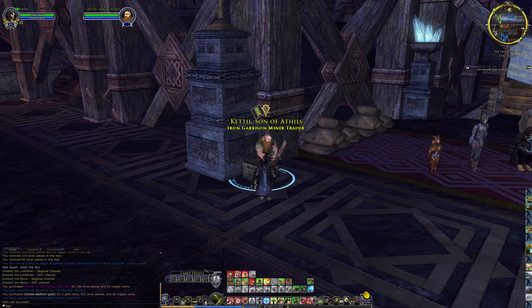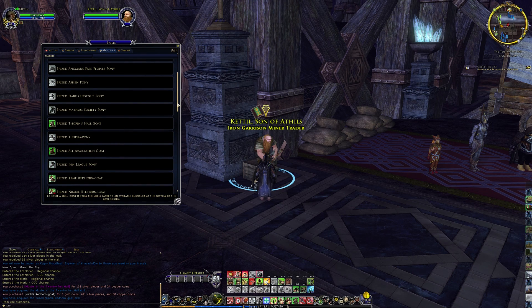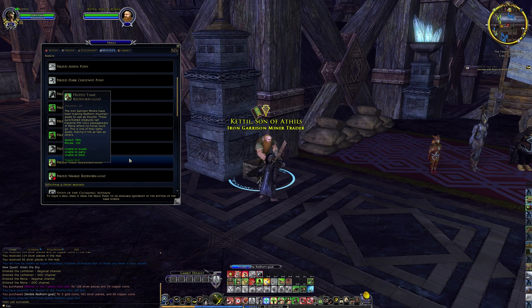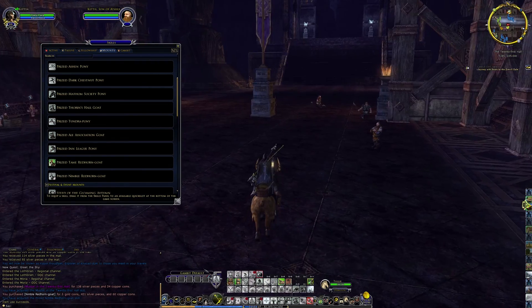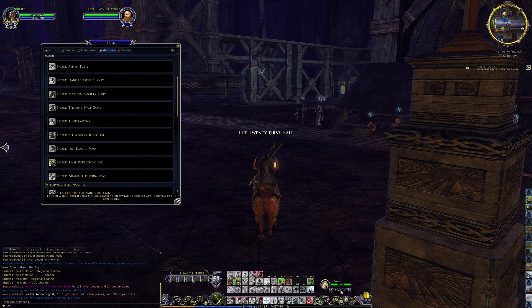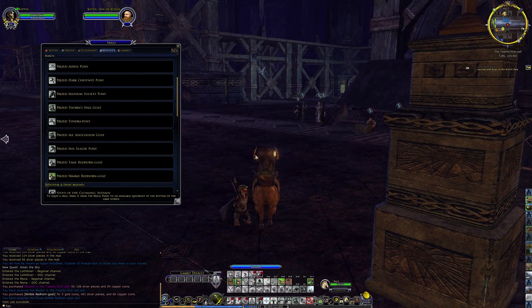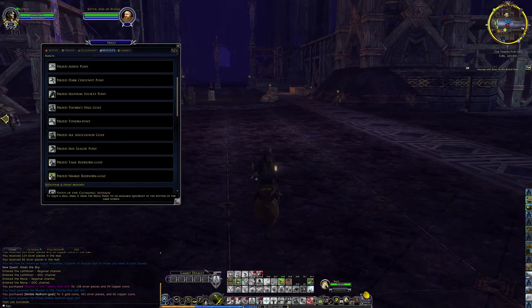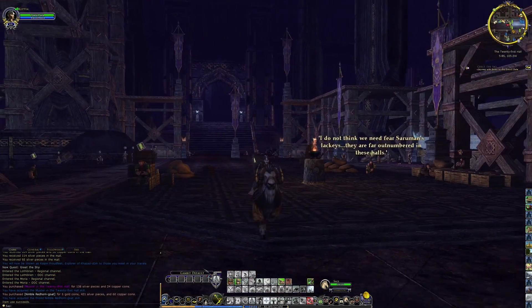There are also mount items available. I already have the tame Redhorn Goat, so let me get the Nimble one. I got the prized tame Redhorn Goat from earlier — pretty interesting, it's got some tools behind it. And I got the prized Nimble Redhorn Goat as well. It looks exactly the same to me, but whatever — that is the Goat.